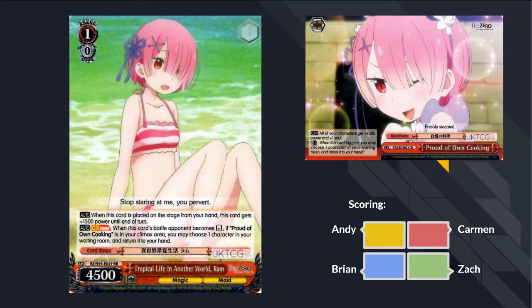Next card: Ram Tropical Life. When this card's placed on the stage, she gets 1500 power. When you reverse with it, if you have the gate climax, you choose a character in your waiting room and return it to your hand. Just a generic on-reverse salvage. I'm not a big fan of Ram, but it's an adorable card with funny flavor text and adorable climax art. You run this as your plussing level 1 combo in Maids. This straight up replaces the previous combo that Maids ran — the Ram level 1 from the first set was so bad. This is just objectively better. It's free, goes to 7K, very standard.